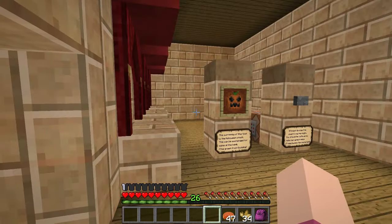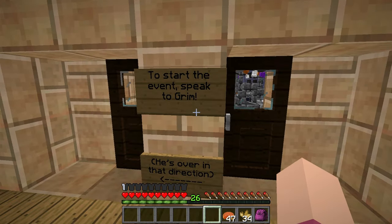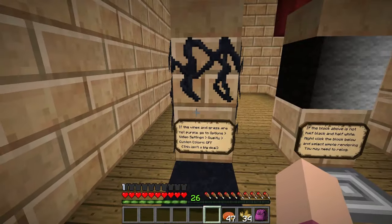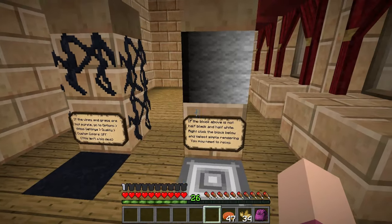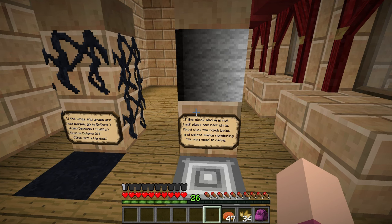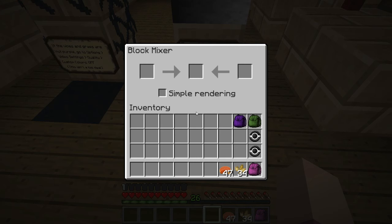Let's go in here. Yes, we have found the town hall. To start the event, speak to Grim — he's over in that direction. So if the vines and grass are not purple, go to the option settings. They look pretty purple to me. And if the blocks above are not half black and half white, right-click on the block below and select simple rendering. Let's select simple rendering.